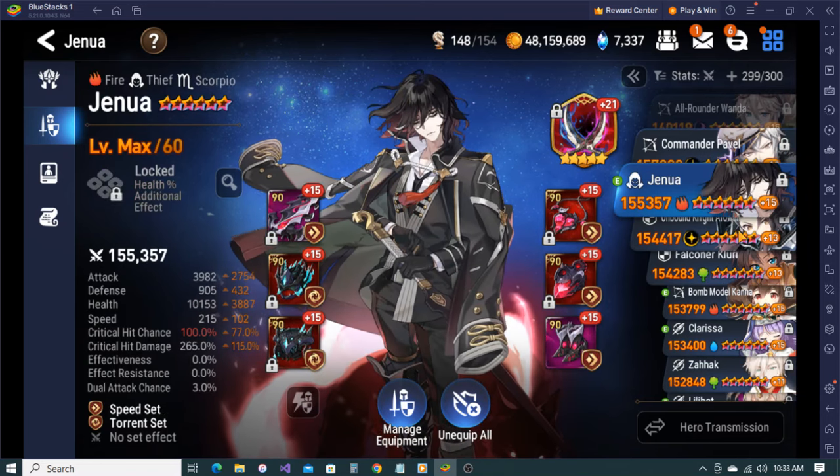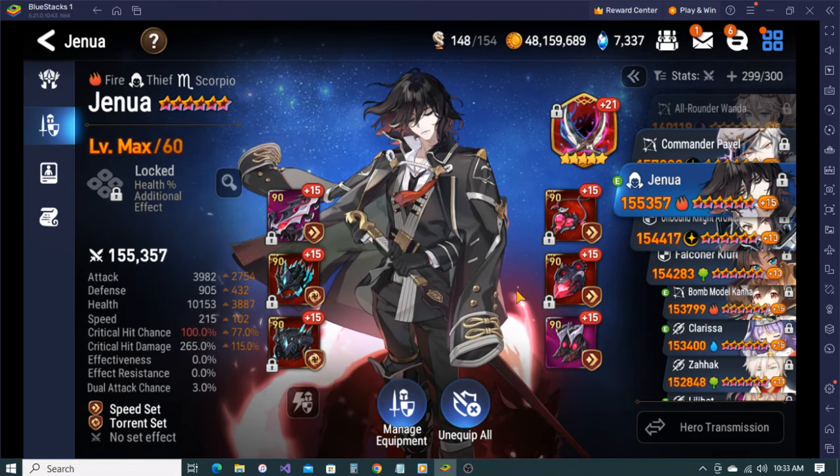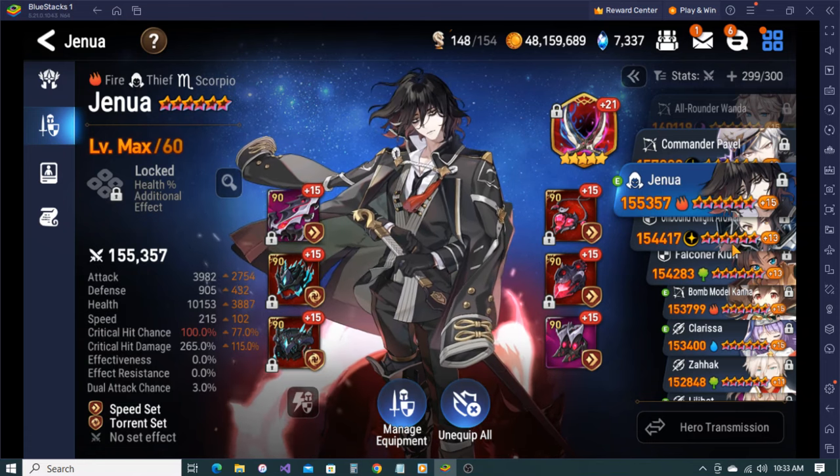Janua is a new one I built as well - obviously because he's new I built him on a speed torn. I gave him R&L but I have yet to have R&L proc at all. I've used him quite a few times and it has never proced - well, actually I think it proced one time.